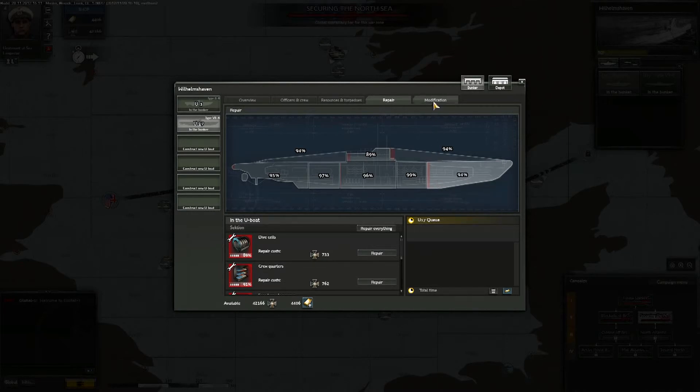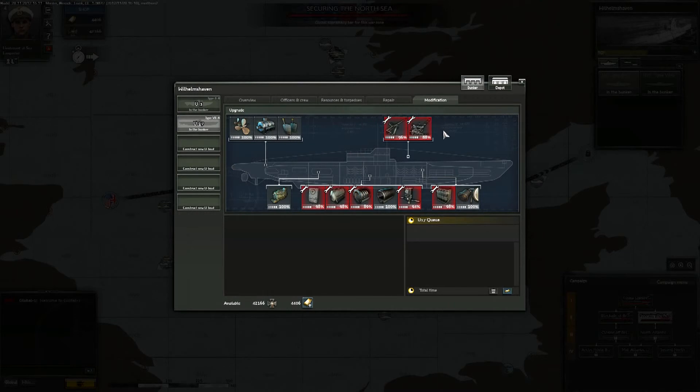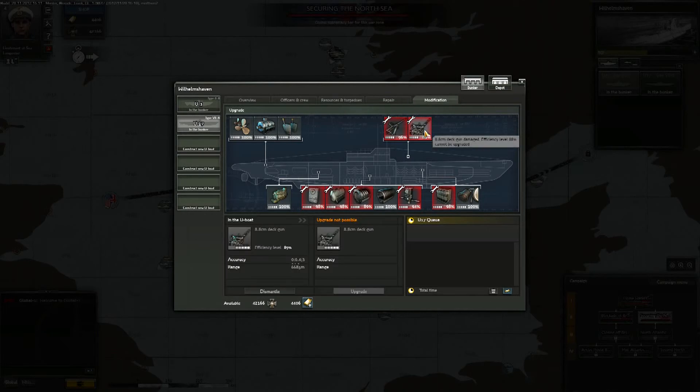If you construct new U-boats, you get to choose and implement all the instruments yourself — engines, dive cells, turrets and many more. Later on, you can always modify these instruments to make them even more efficient.